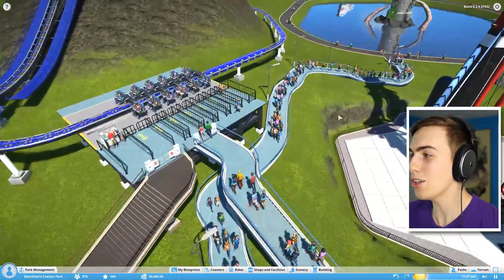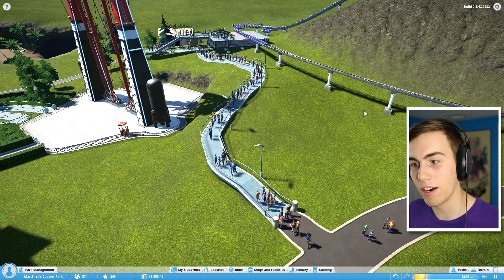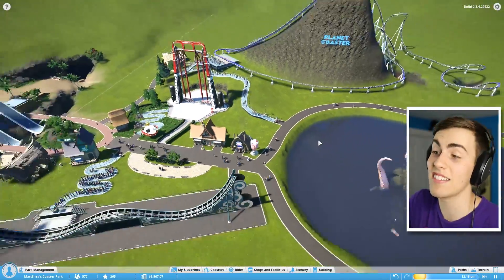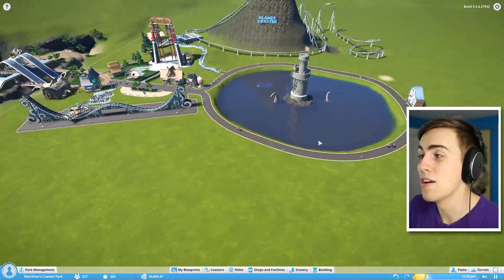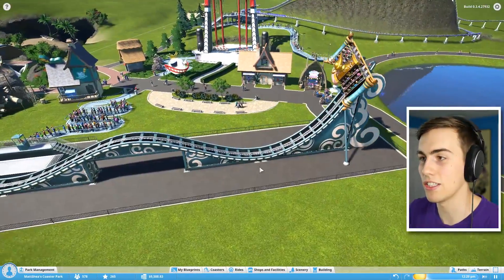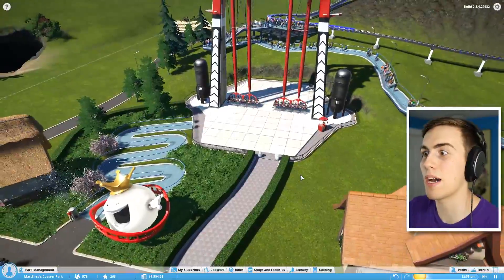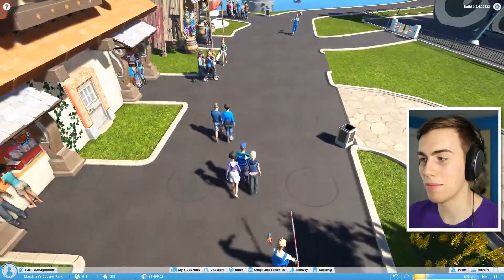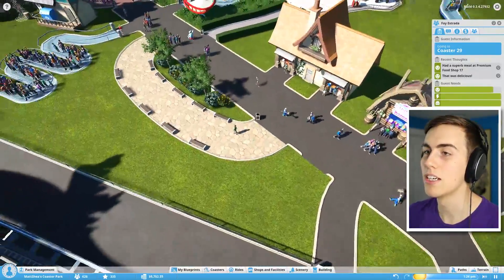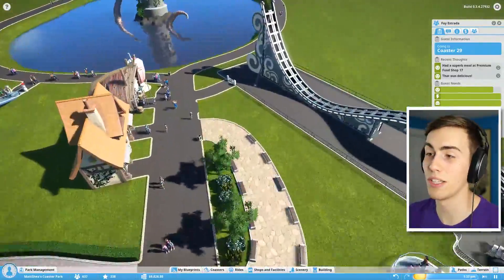So many people are going on the ride now! I made a good decision. I now have 10 grand and my monthly profits are up to 2,000 bucks — I think it's time to build some more stuff. I'm going to build a few more simple rides over here that you just plop down and people ride. I need to find out what people want to see in the park — everybody seems hungry, thirsty, and needs to use the toilet. There's a toilet at the exit, but I'll build another one somewhere else.